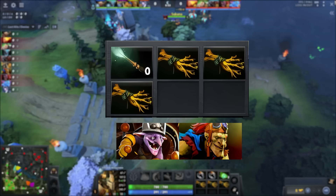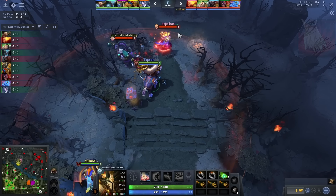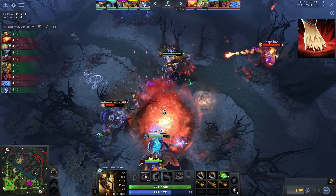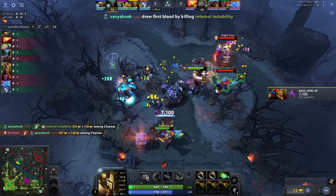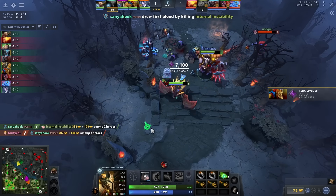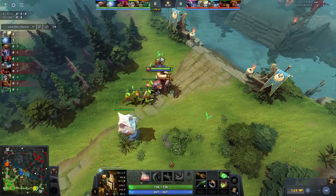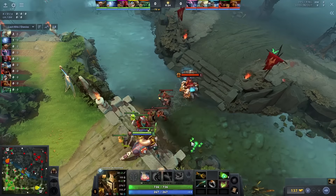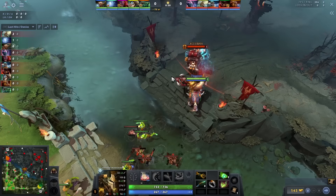These matchups are really hard for Centaur, and buying the right early items is crucial. Topson always prioritizes fighting for bounty runes. Centaur has an AoE stun which can be very useful in rune fights and can lead to a kill, giving him a head start in terms of experience and gold. This means that Topson does not block his creeps from the get-go. In the laning phase, he is mostly aggressive, and his aggressiveness and playstyle differ based on the kind of hero he is playing against — specifically a ranged hero versus a melee hero.